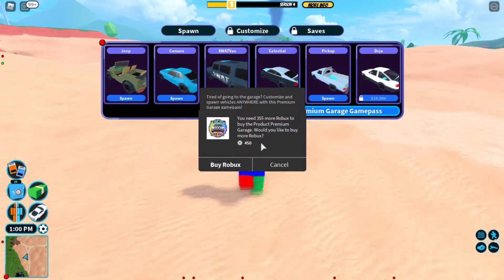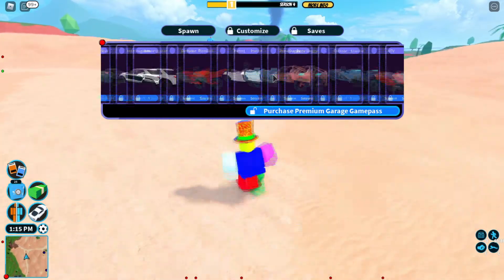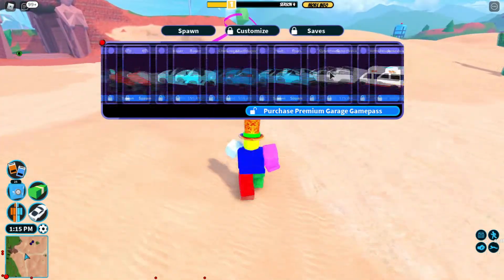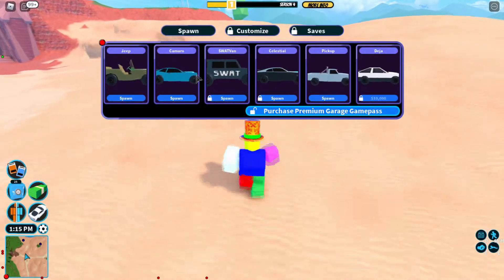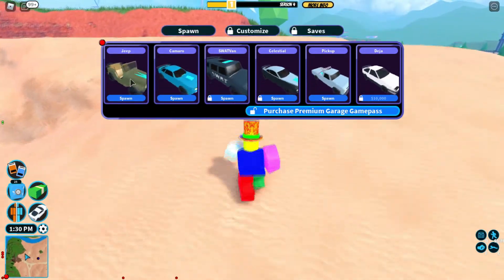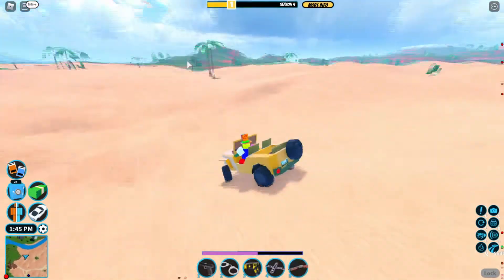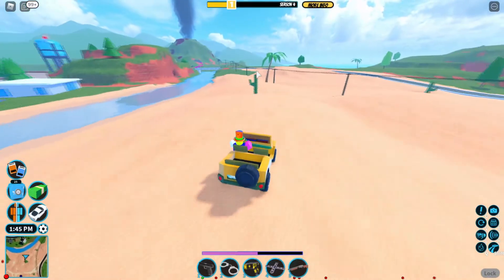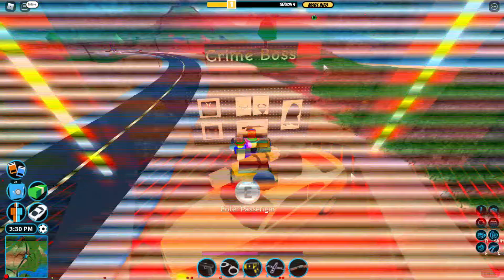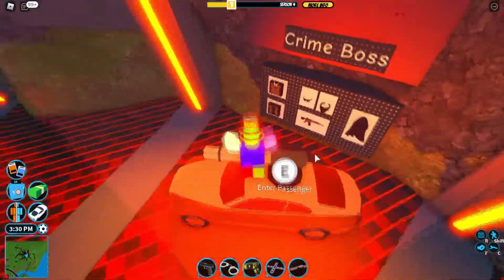The next game pass is the mobile garage, which costs 450 Robux. It allows you to customize all your vehicles anywhere you want without going to your actual garage, and lets you spawn any vehicle you own anywhere on the map. In my opinion, it's not worth it at 450 Robux. Free players can spawn jeeps and just drive to wherever they need to get a good vehicle. I think a jeep or Camaro will satisfy most people.